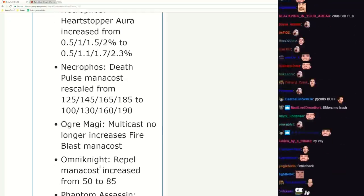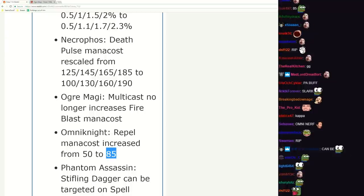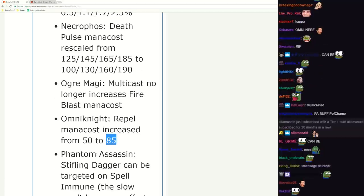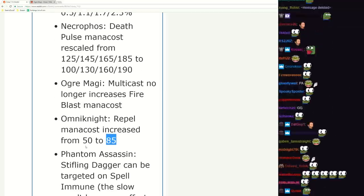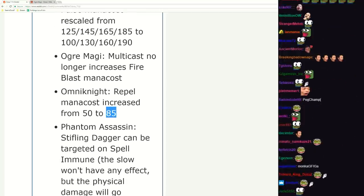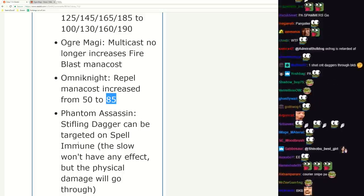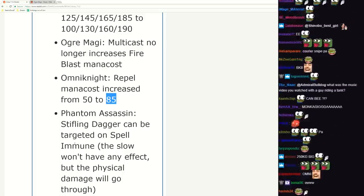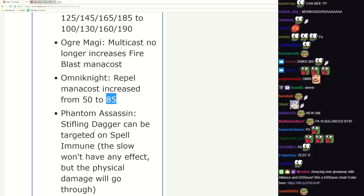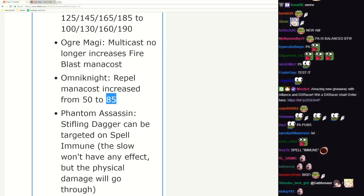Omni Knight - rip. 85 mana. PA buff - Stifling Dagger can be targeted on spell immune targets. Okay that's a pretty big buff - this role doesn't affect them though, understandable. That's pretty big buff - will give you more utility. No longer can someone run away with BKB with one health - they will die. No longer can they run away with 30% health because you'll still dagger them and kill them.